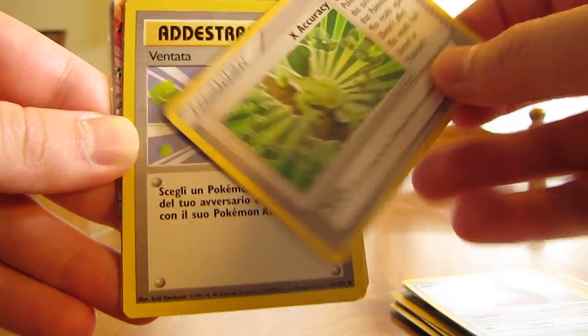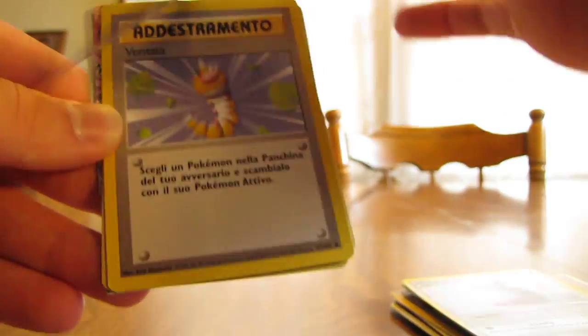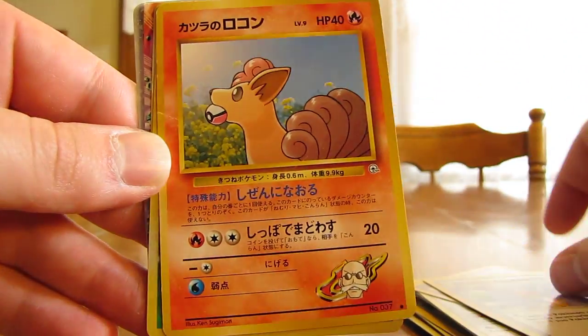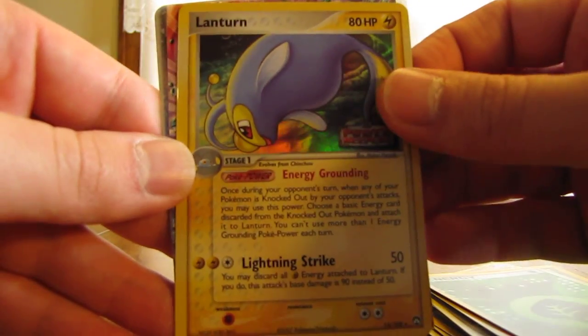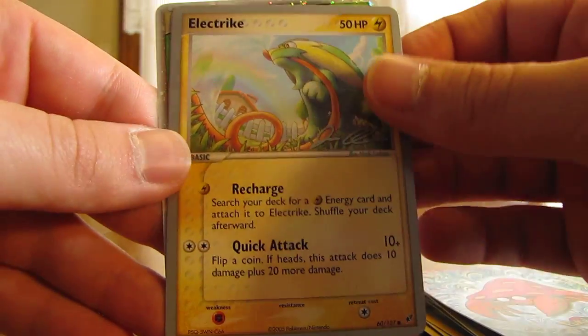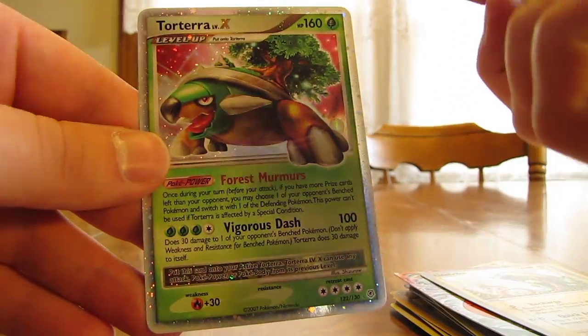Happiny Promo, X Accuracy — this is out of the Trading Figure game. We have Augusta Wind Trainer, Vulpix, Grass Energy, Lantern Reverse, Parasect, Absol EX — this is out of the World Championships, as you can see in the back.